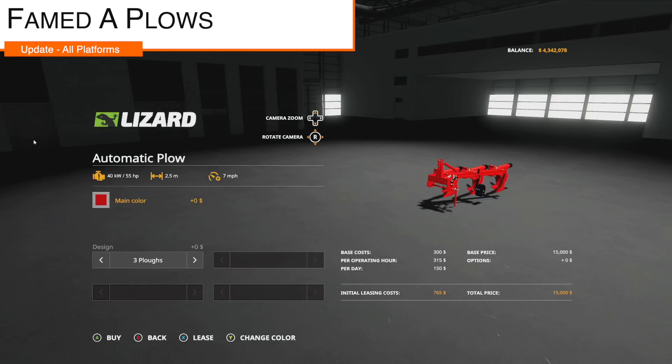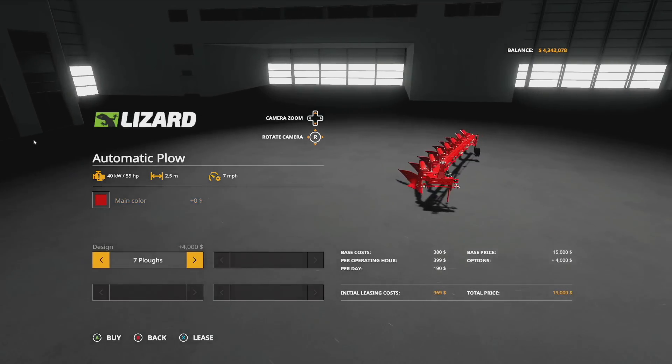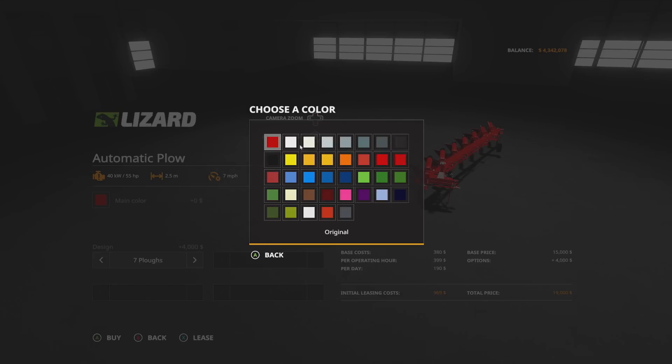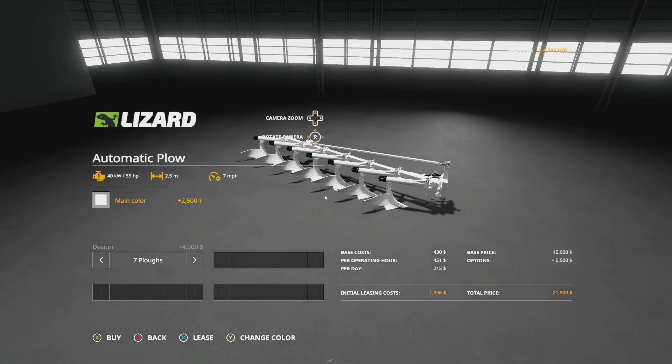An update to the Fame Day Plows, version 1.1: the seven has been added — a three meter plow. You can change the color and all colors are available. All the colors — that's how you make your mods good.